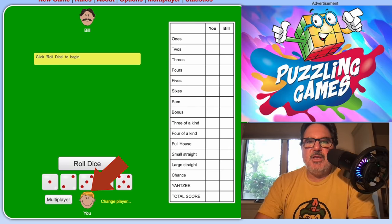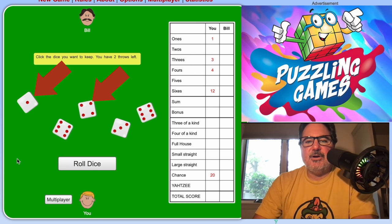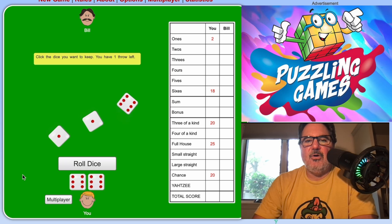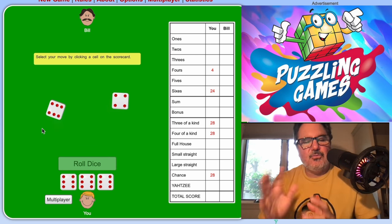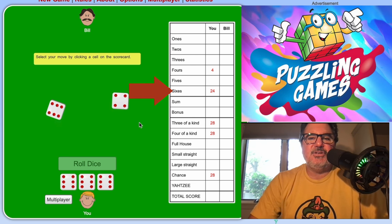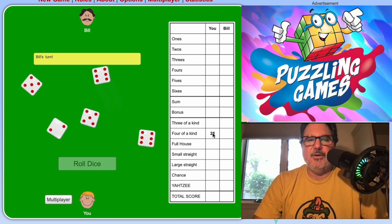Now let's play. Here's our scorecard. My first roll: a one, a four, a six, and a three — I have two sixes, so I'll keep them. Second roll: a one, a one, and a six — I'll keep the third six. Third roll: another six. Now I have four sixes. I could put them on the sixes for 24, but I also have four of a kind, so I'll add up all five dice for 28 points, which I'll play as four of a kind.